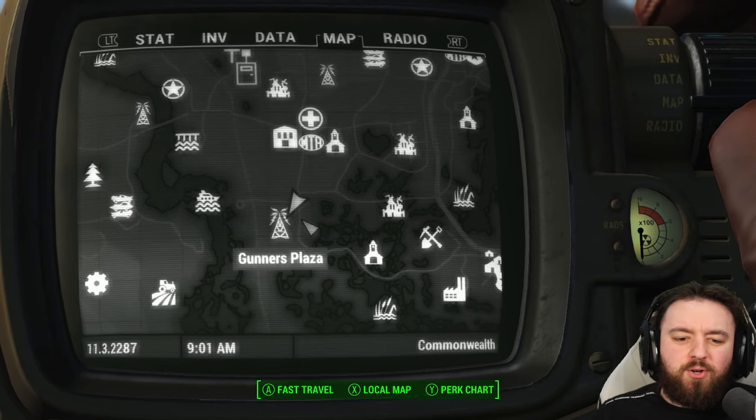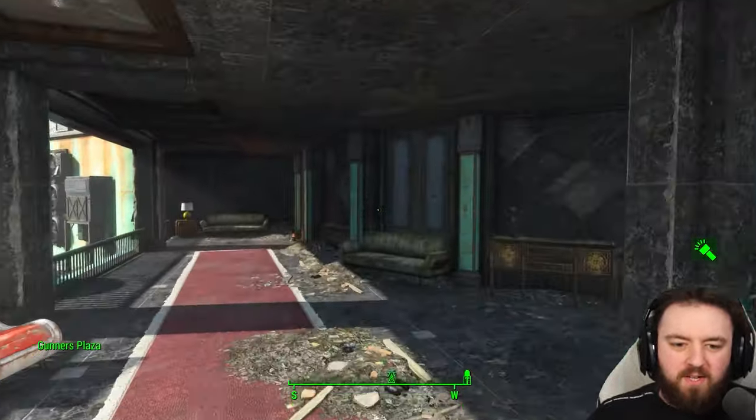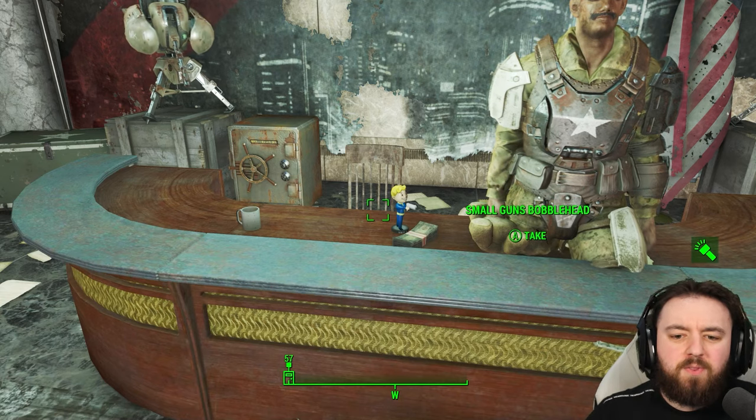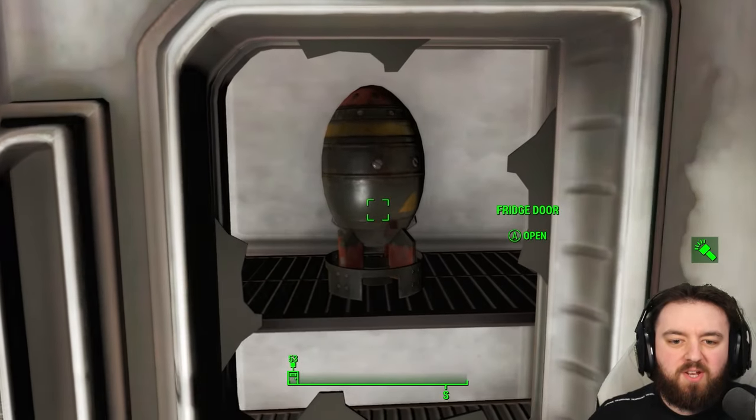Over to Gunners Plaza now. Once you fight through all of them and get to the recording studio, you'll find it just sitting by the fridge. Pick up the Small Guns Bobblehead before turning your attention to the fridge where you can get the mini nuke.